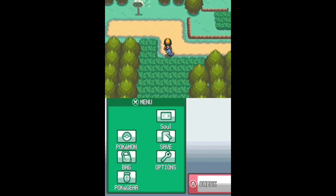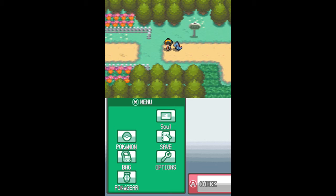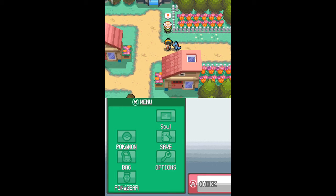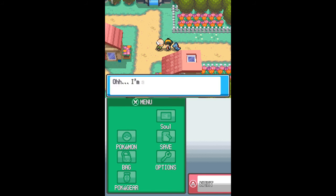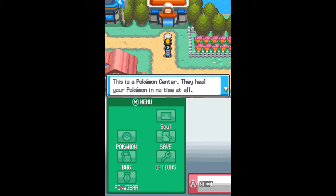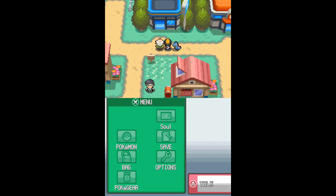Just heading up to Cherrygrove City — and here it is! We walk in and, oh no, a man's stopping us again. He says I'm a rookie trainer and gives me a little speech. We follow him — he's a pretty fast old man, running shoes and everything. Very impressive. He takes us over to the Pokémon Center.